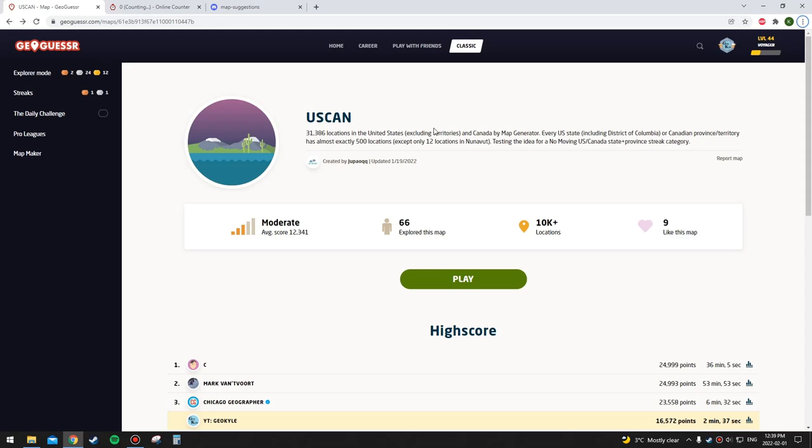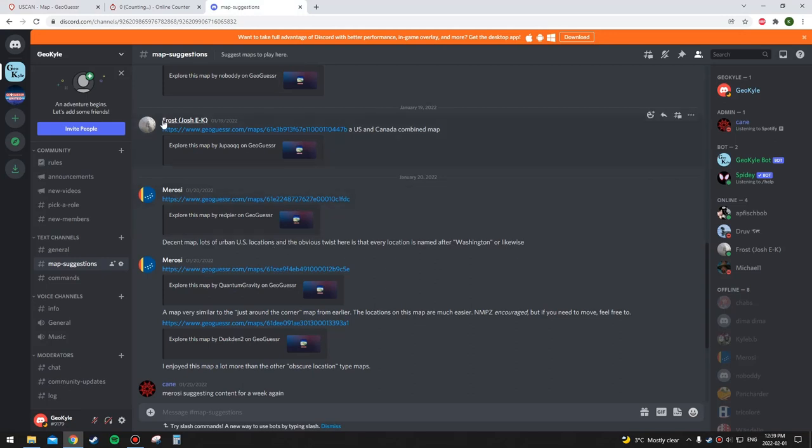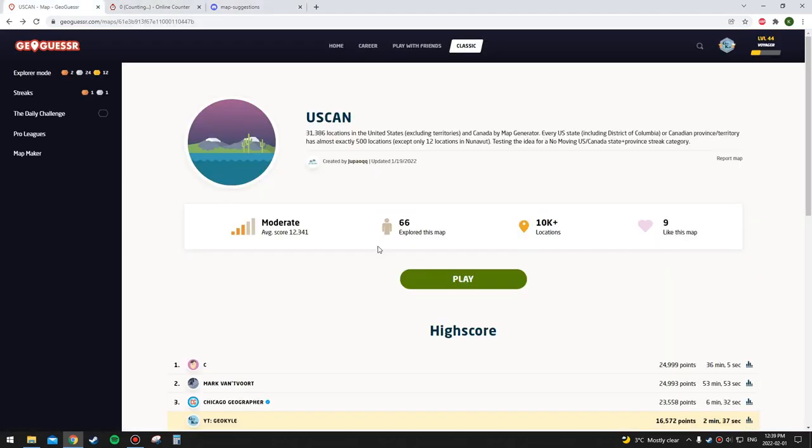All right, hi everyone. We're back in GeoGuessr. We're in the US-Canada map. It was suggested by Josh Ek or Frost — I'm not sure which name I'm supposed to use. He suggested this map; it is made for streaks. There are 500 locations in every state and province and two of the territories. However, I know I'm not going to do well at this, so I'm not going to bother with streaks.